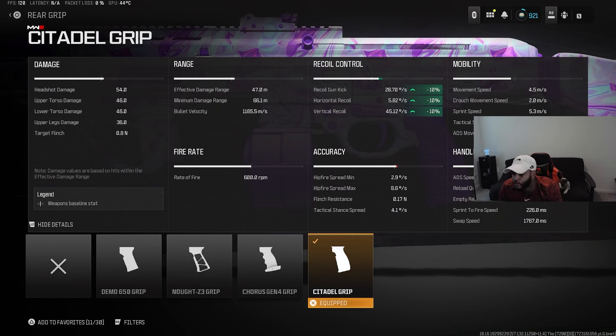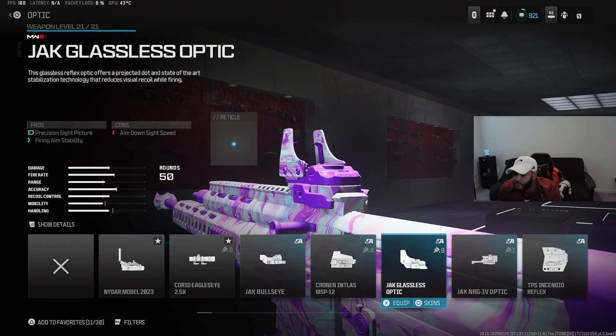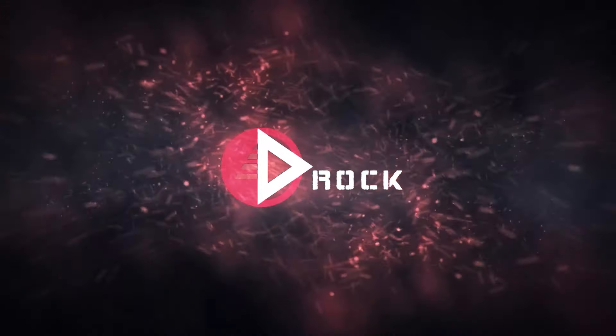And for the final attachment I use the 50 round drum. Here's the complete build. I also use another build sometimes — I take off the combo stock because if you look at the stats, this does slow down the ADS speed by plus 5%. So sometimes I take this off and put on the Citadel Rear Grip. If we look at the stats for that, this also helps out the recoil gun kick and vertical and horizontal recoil control, but you don't lose any ADS.